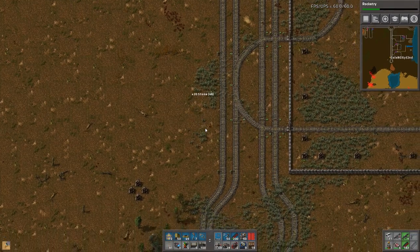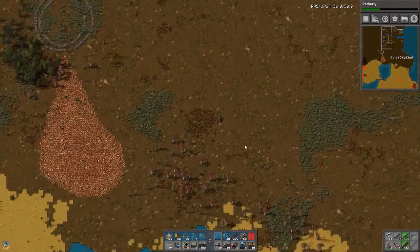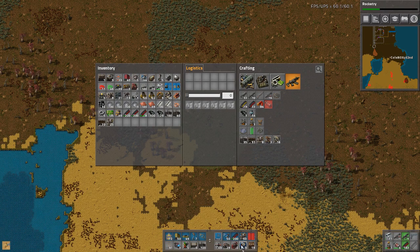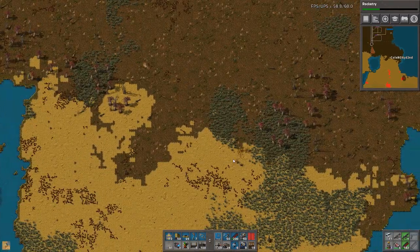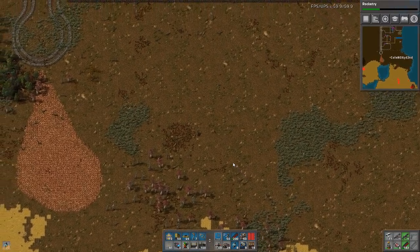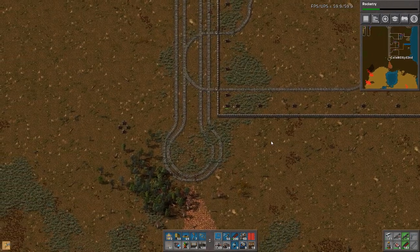There was something I wanted to do. I placed the oil refining. I need plastic. I need green circuit boards. And I decided again not to do that — nothing to do with failing, no editing tricks here. Yeah, I need better armor and a tank, so let's stop messing around.